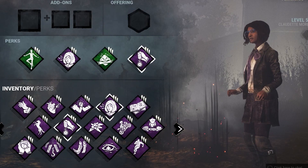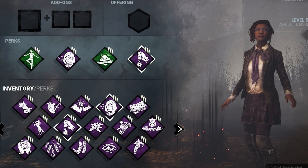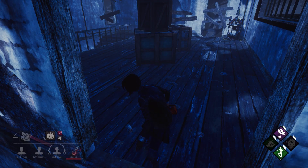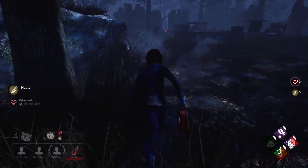A versatile build might look something like this: an exhaustion perk to help in chases, a detection perk for situational awareness, a stealth perk to help you hide from the killer, and a utility perk to help your team. Having versatility in your build will ensure that no matter what killer you're facing, you'll always have at least one perk to help you survive.